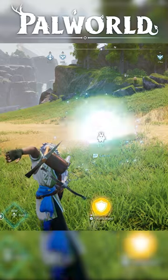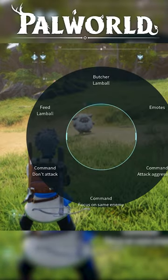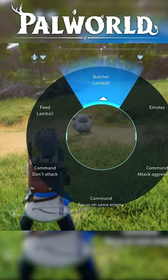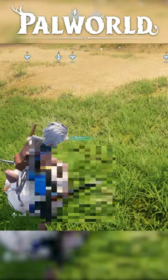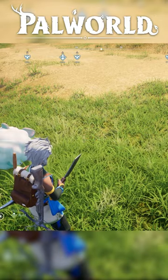Because your party is empty, the pal is automatically going to be with you. So what you do is throw them out, take out your meat cleaver, open up the menu, and butcher that same pal. Once you start butchering, you will get literally the same materials again, essentially making it double.